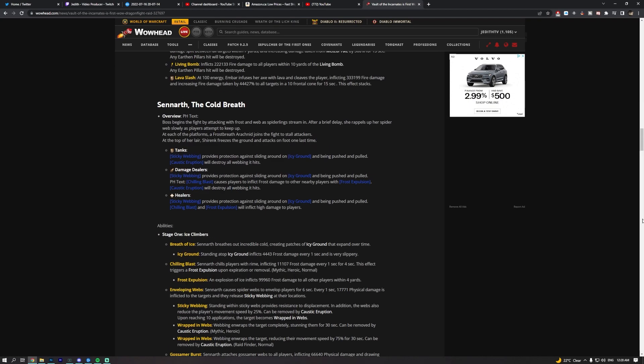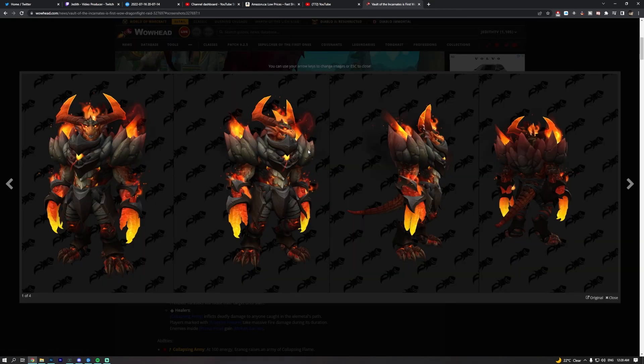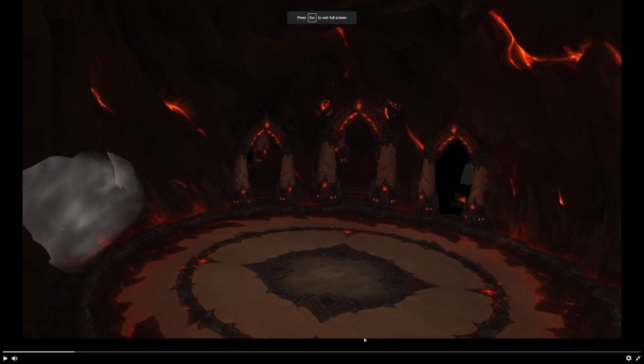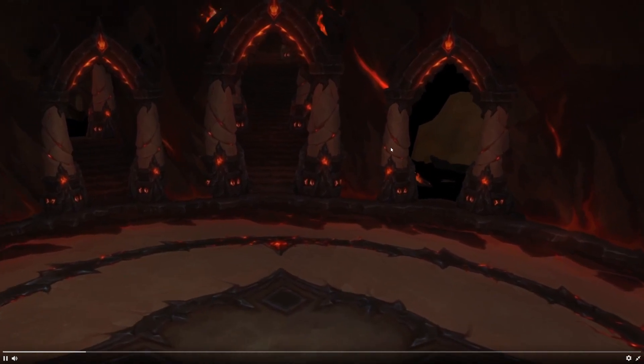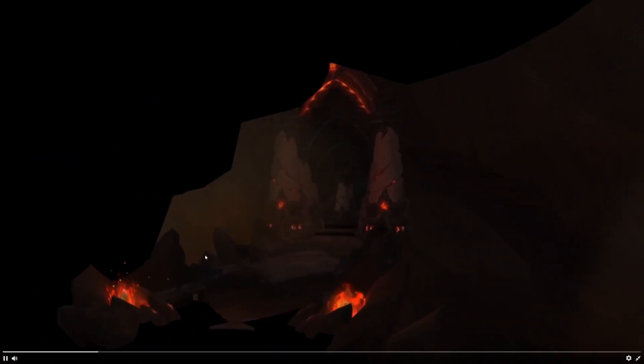If we look at the Wowhead article, the very first boss is Aranog. I would say his aesthetic kind of matches what we're looking at here — he would probably be in this room. That's just my uneducated guess, but I'm assuming that's where we'll fight him. And then there are three doorways that you can go down here. They seem to all lead to separate sort of wings.